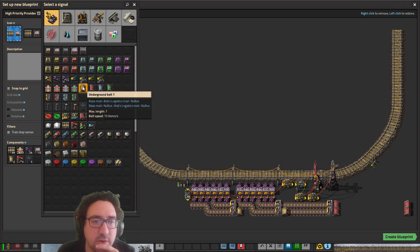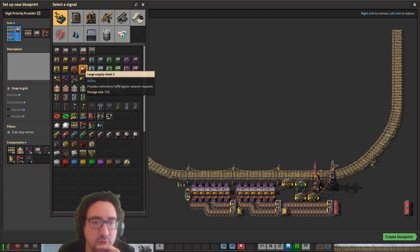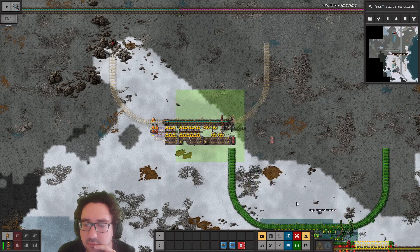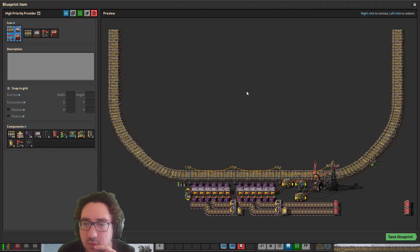We want to do chests, we want to do train stops, and we want to do 'read to row provider'. Okay, create blueprint — we'll yeet you.